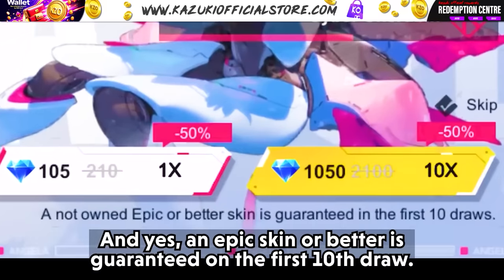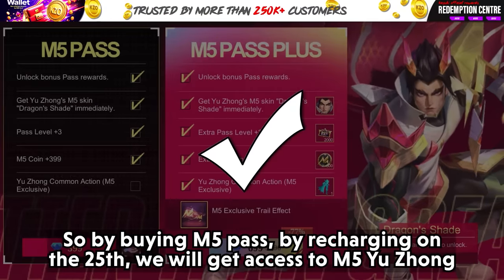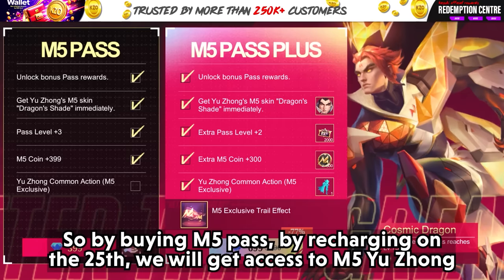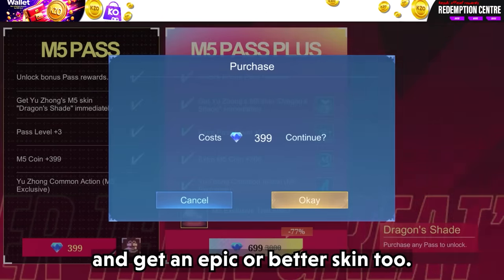An epic skin or better is guaranteed on the first 10th draw. So by buying the M5 pass and recharging on the 25th, we will get access to M5 Yuzhong and also get an epic or better skin.